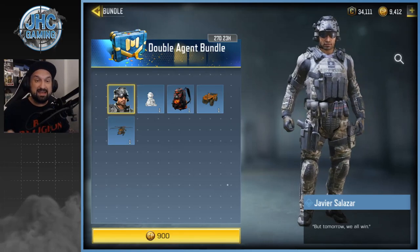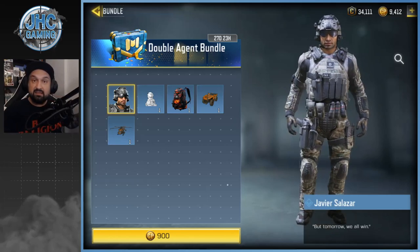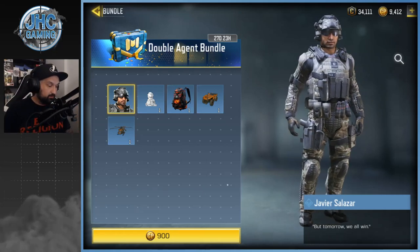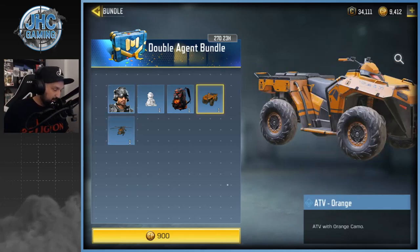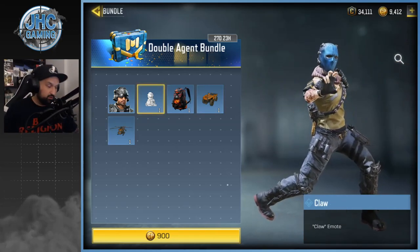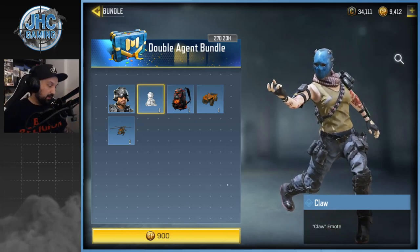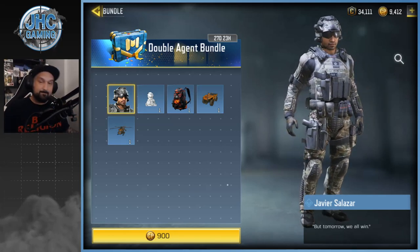The next bundle is called Double Agent and it's got a brand new soldier skin — Aviar Salazar. I was gonna pass on that bundle. The skin isn't bad or anything, it's just I have so many soldier skins I don't think I'll ever use it. The ATV is orange, and I'm pretty sure I also have the helicopter, so I'd end up paying around 900 COD Points basically just for an emote. I have tons of emotes already.